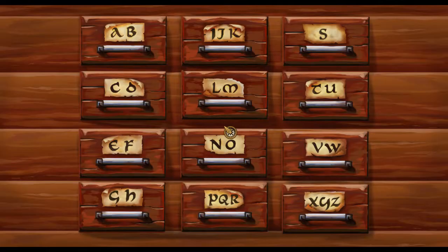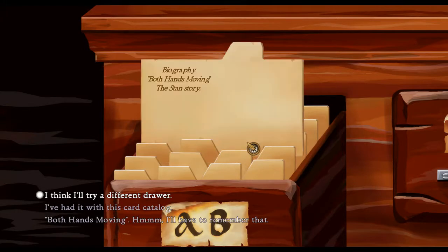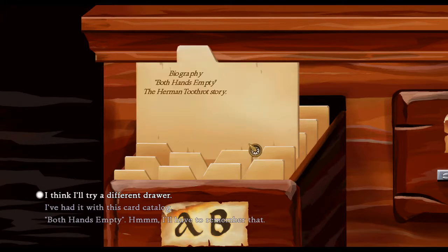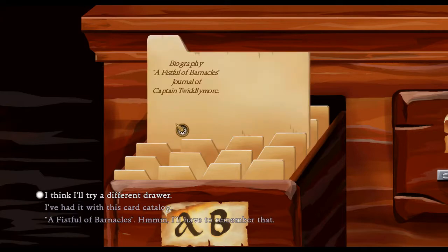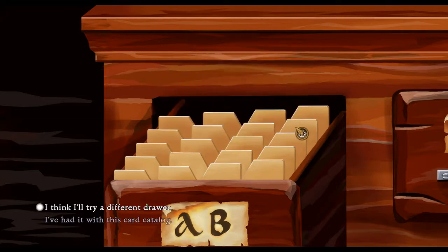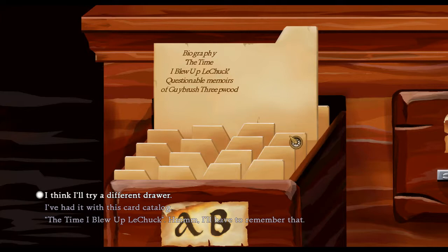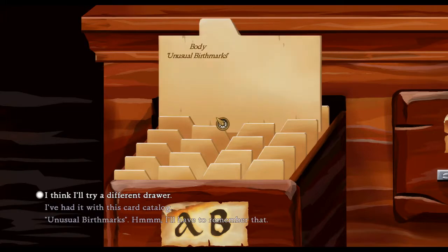So we've got the one Big Whoop - that was a good lucky guess. Both Hands Moving - the Stan story. Both Hands Empty - the Herman Toothrot story. Both Hands Empty - the Fettuccine Brothers story. A Fistful of Barnacles, Journal of Captain Twiddlymore, Lick the Silver Spoon. Under 'L', Fat - Governor Fat, I assume. Me and Blackbeard. Members of Captain Gilbert and Unusual Birthmarks.